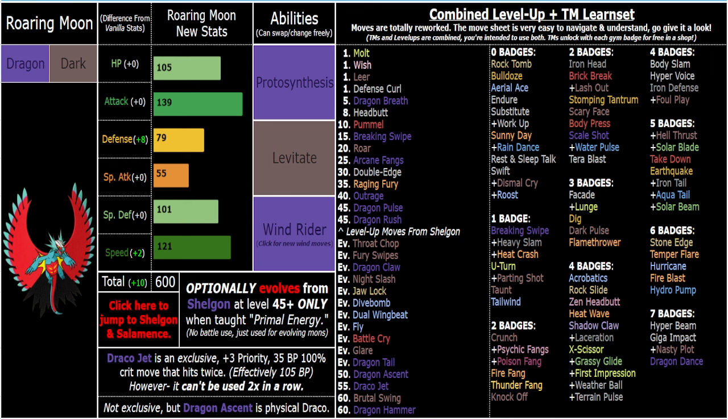He's also not a mixed attacker like Salamence, so that's definitely a downside — it limits his options more. Not that it's a huge deal, but it is something to consider, especially if you've got a modest nature — then of course you're going to take a Shelgon or Salamence at that point. It's all up to your nature, personal preference, design preferences, your playstyle, and which ability synergizes better with your team.